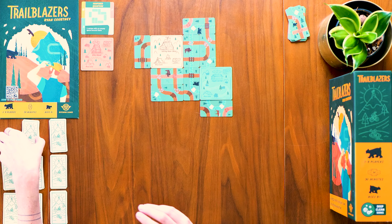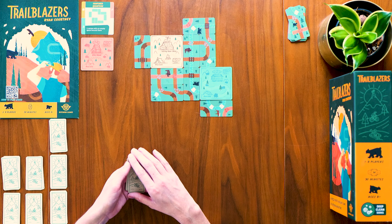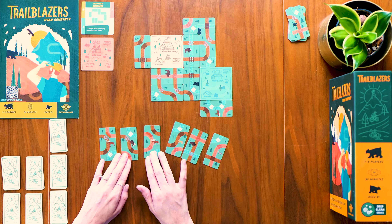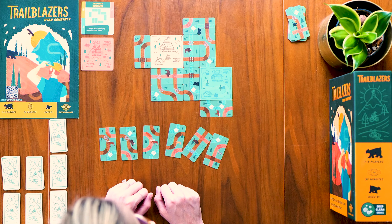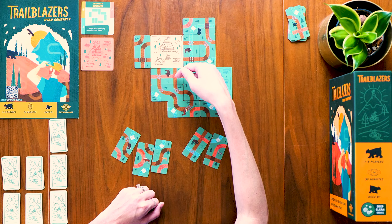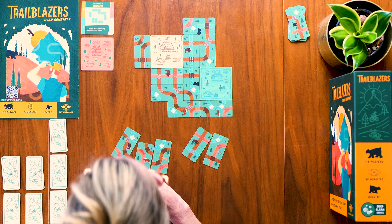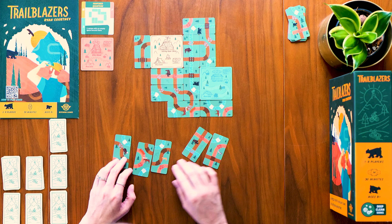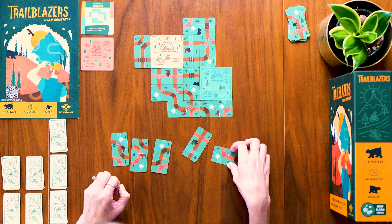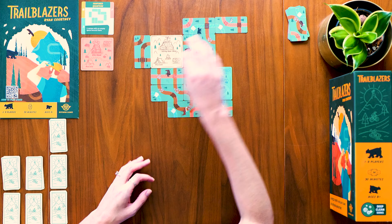If you guys have this game, let me know down below if you've tried the solo mode card, worked through any of the achievements, or played with the animal expansion — I haven't tried that yet, I've just been going through the card in order. This brown route is now worth one, two, three, four, five, six, seven, eight points.